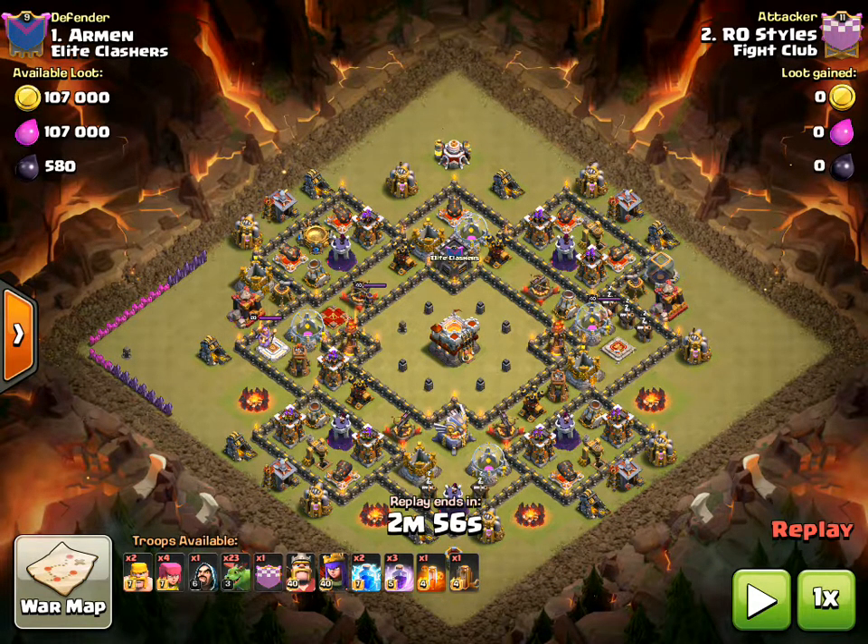What is going on guys, Clash with Kree here, and today I am bringing you guys a new attack strategy video. This one is covering Town Hall 10s — I have one attack to show you guys, a very nice attack. It is RO styles using mass baby dragons on a fairly upgraded Town Hall 11.